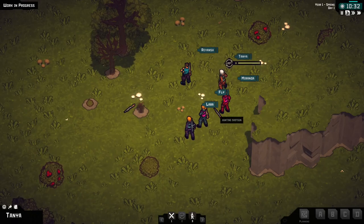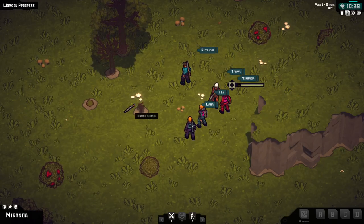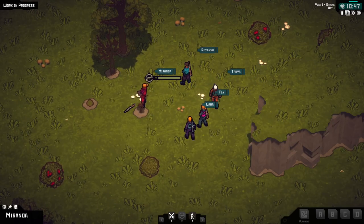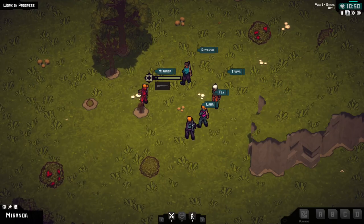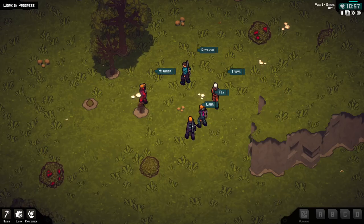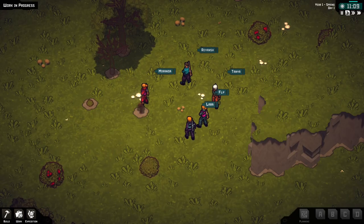Alright, everybody's got a gun. Well, not you yet — you don't have a gun yet. Okay, we've done that so far. Let me see if I can get you to collect something — get those berries, chop this tree down.